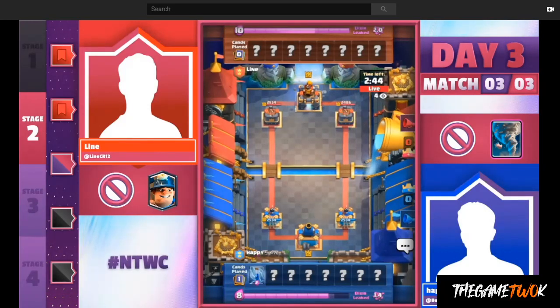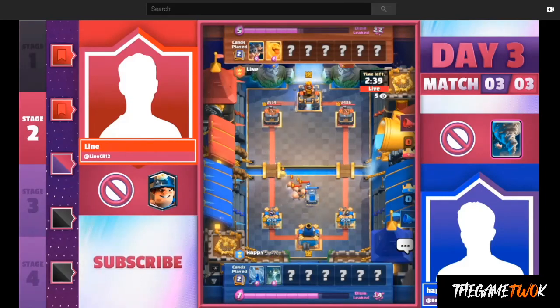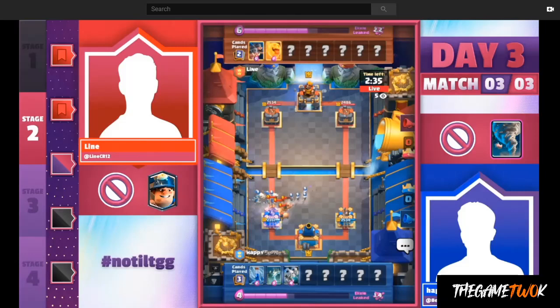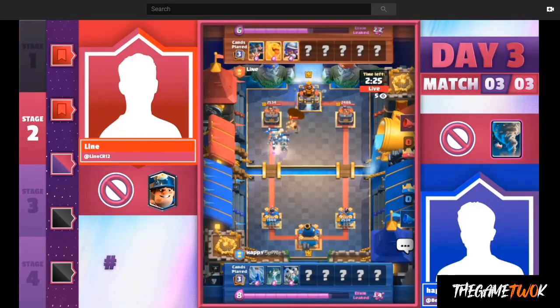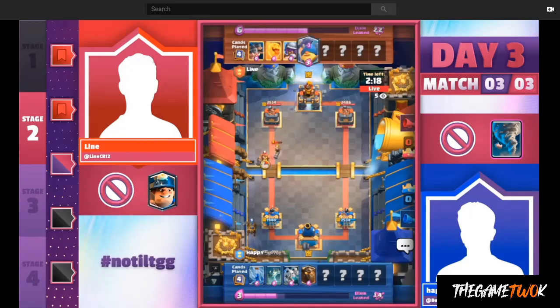It ended up being a Hog deck with Heal Spirit — the famous Heal Spirit — against Lava Loon. Here come the Hogs right away getting that early advantage. We saw this earlier with Lying striking fast and very frequently with Hog Rider. Now he's got Royal Hogs, Fisherman, and Musketeer.